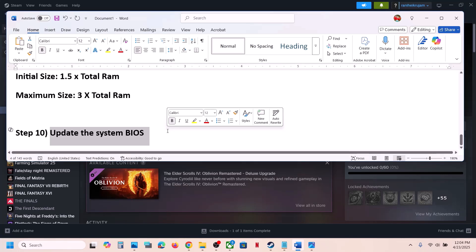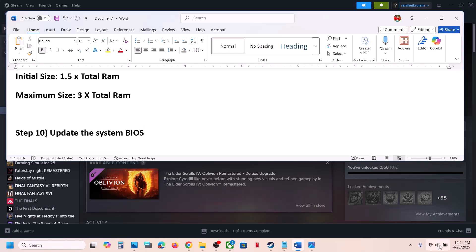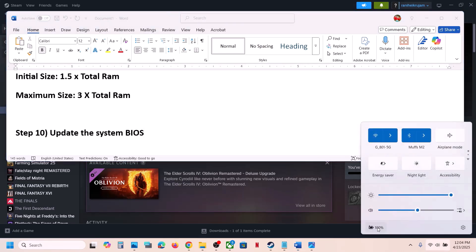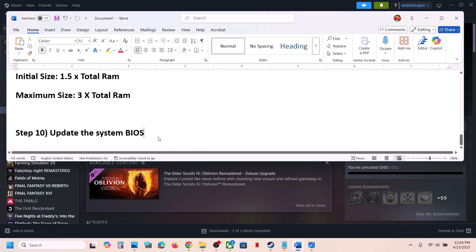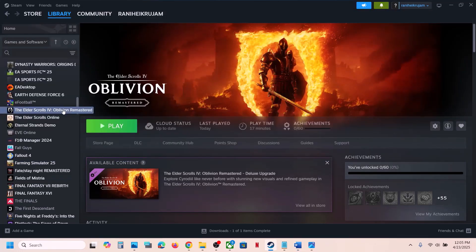The next step is to update your BIOS. Go to your system manufacturer's website, select your model number, and update the BIOS. For laptops, make sure the battery is above 10% and the AC adapter is connected. During the BIOS update, the system will restart — do not unplug the power cable. After the BIOS update, launch the game and check.